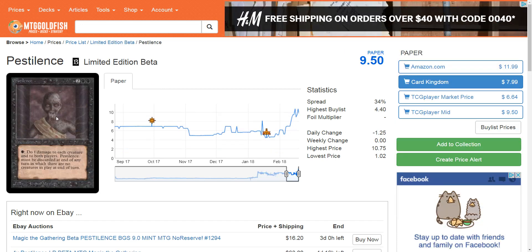Pestilence, Beta Edition. This is spicy because there's zero reprint risk — this card's already been reprinted into the ground. It doesn't matter if another reprint comes along, because you're not buying this for access to play the card; there are plenty of copies out there. You're buying it because it's like foil-plus. I know a lot of people don't think Pauper players are going to pimp out their decks, but it doesn't take that many players deciding they want some really sweet old school cards in their Pauper deck to cause cards like this to spike up.